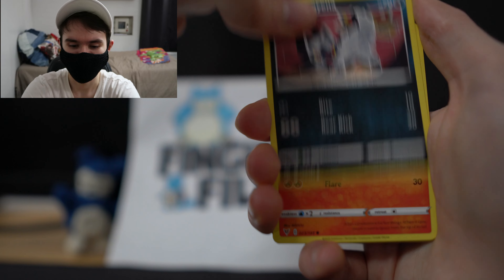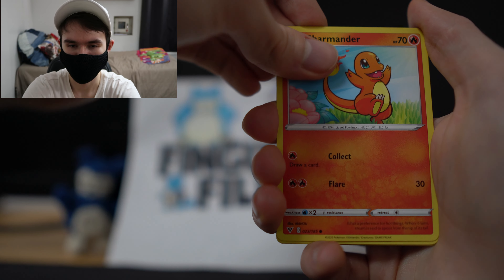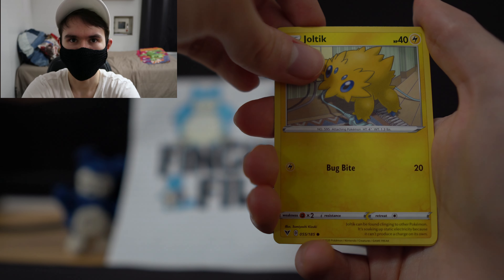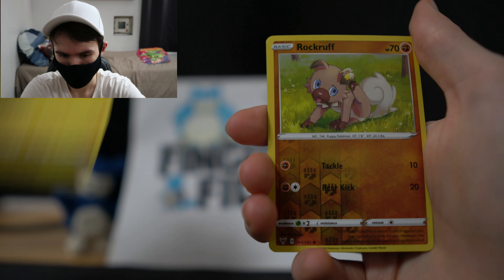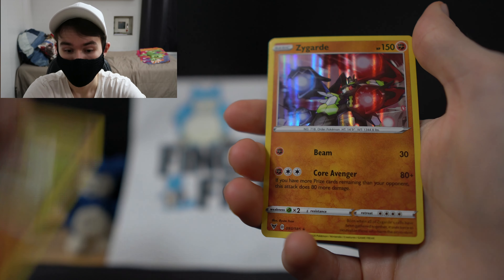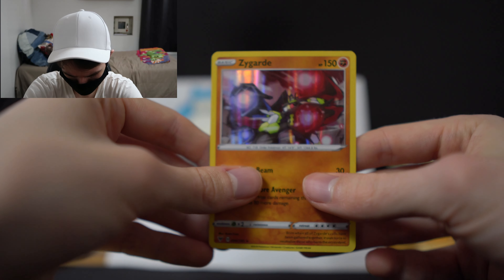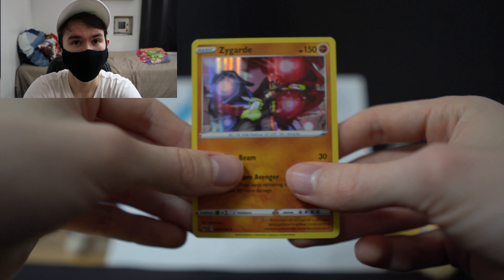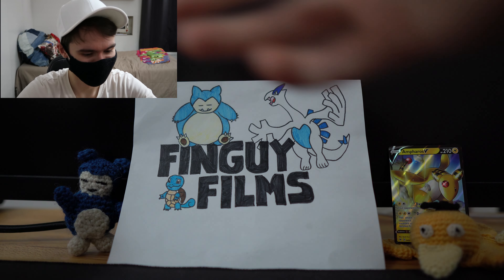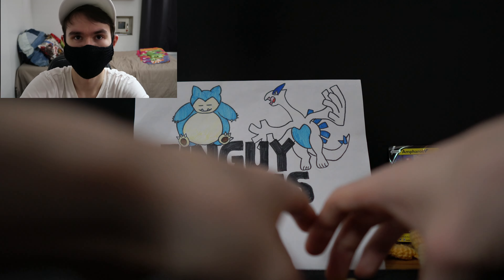I'm not sure we'll get it in time for the next opening, but you can always hope. Excadrill, Whooper, Galarian Meowth, Katany, Arrokuda, Ninkata, Vaporeon Reverse, and Ninjask Regular Rare. Okay, so nothing from that pack either.